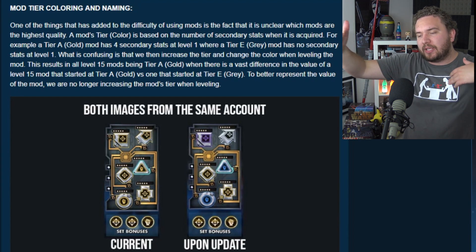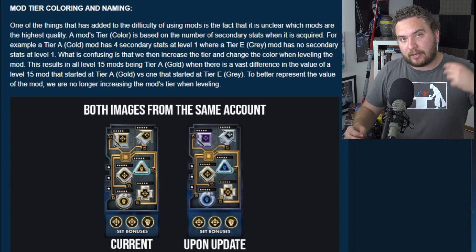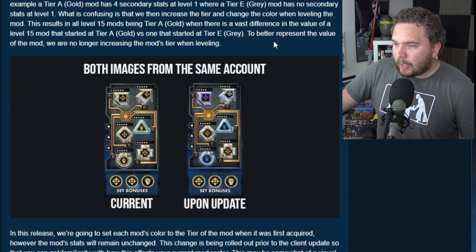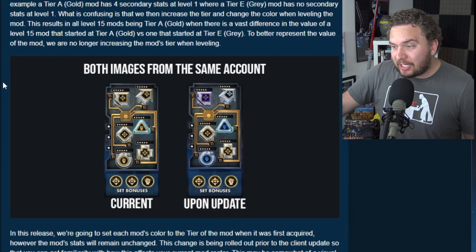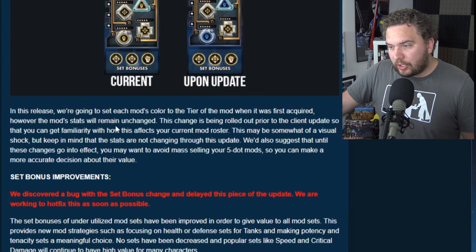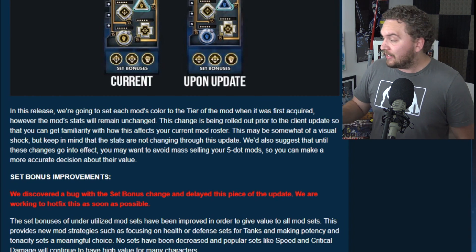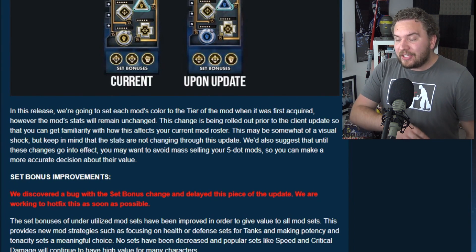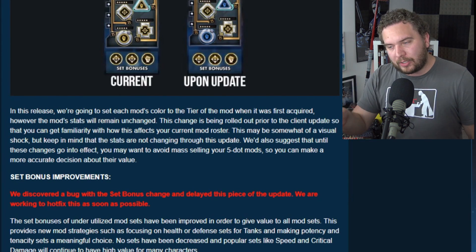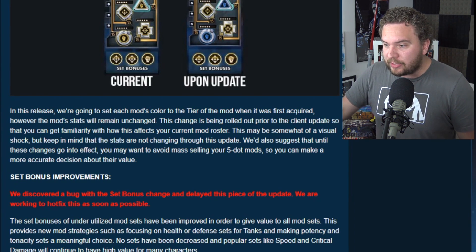So pretty much they're trying to show that the difference in color shows how much better a mod is. Gold is better than purple, which is better than blue, which is better than green, which is better than grey. And to better represent the value of the mod, they are no longer increasing the mod's tier when leveling. They're going to set each mod's color to the tier when it was first acquired — going way back, even two years ago. It'll remember if that was a grey, green, blue, or gold mod to start, and put the colors back to where they were.